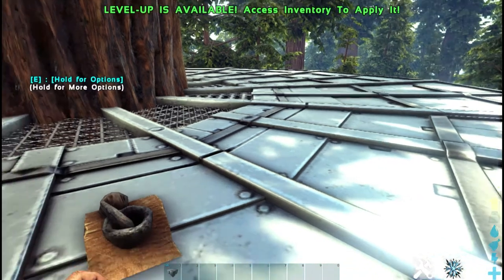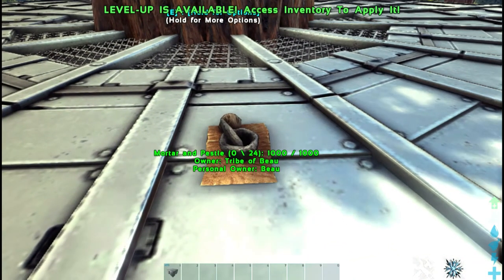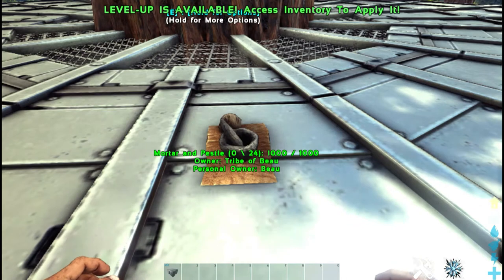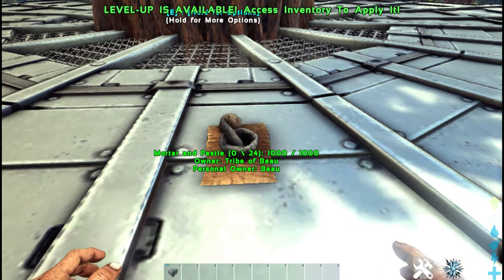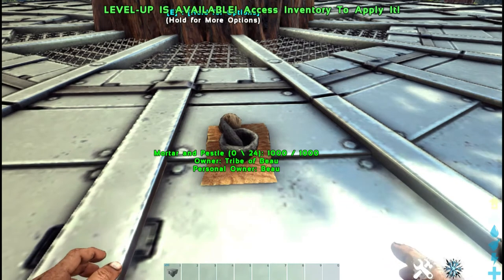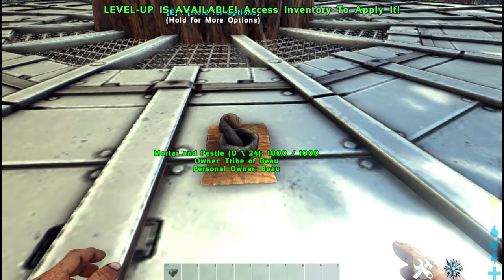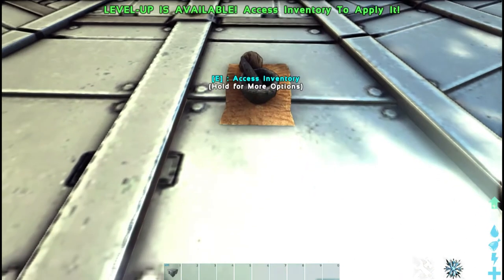The first thing we're going to talk about is your first XP farm, which is the mortar and pestle. I believe you learn this at level 6, along with the spark powder and the narcotic. As soon as you learn this, you can start leveling up fairly quickly — it's its own little XP farm because everything you make in the mortar and pestle gives you experience.